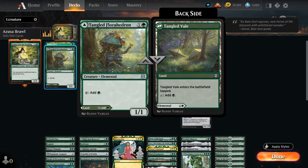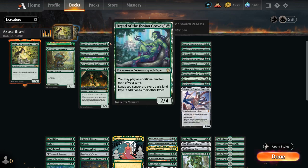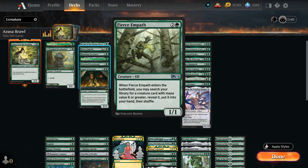Tangled Florahedron is technically a 2-mana accelerant, but for the most part we'll play it as a tapped land, with the flexibility of playing it as a 1/1. At 3 mana we covered most creatures already. We also have Fierce Empath, which can tutor up a creature with mana value 6 or greater and put it in our hand. The shuffle effect can be useful when we have Augur of Autumn or Oracle of Mul Daya and want to clear non-land cards off the top so we can keep playing lands for free.